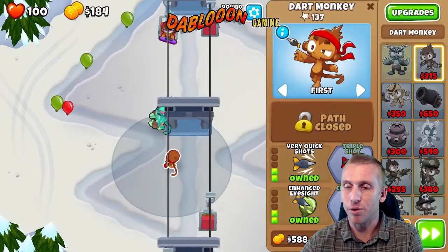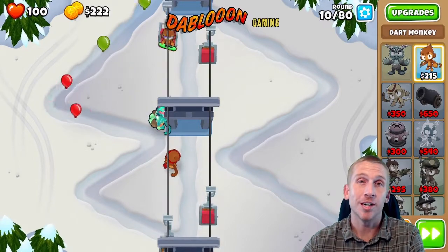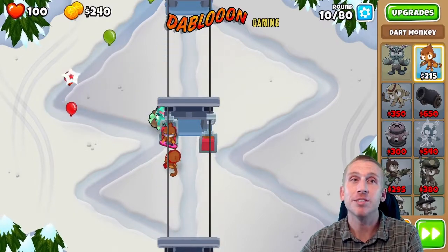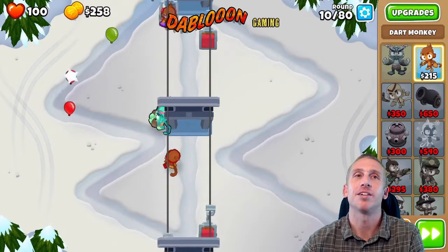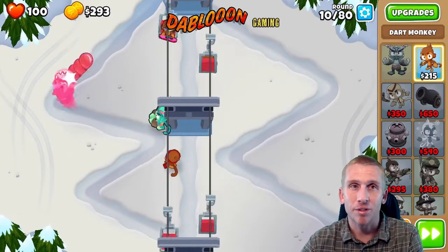Our next upgrade is going to be 4-3-0 for the triple shot. That's a very strong tower — we've used it many times and you have to use it when you're not using monkey knowledge. It's cheaper and easier and does a lot of damage for what it costs.